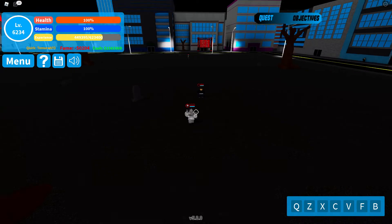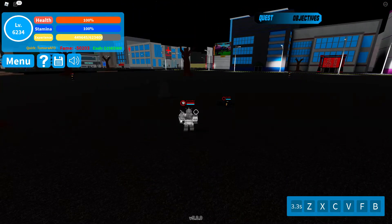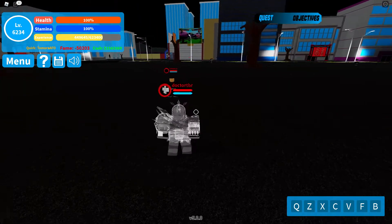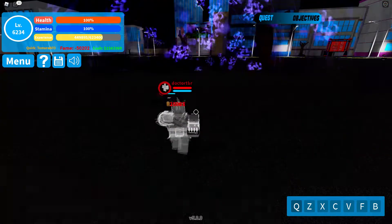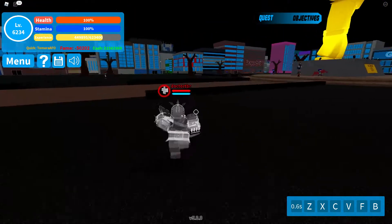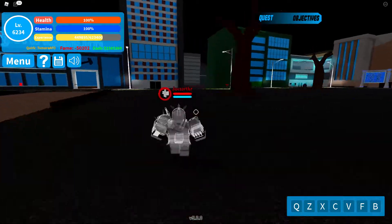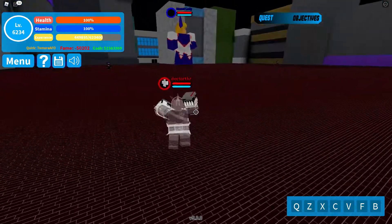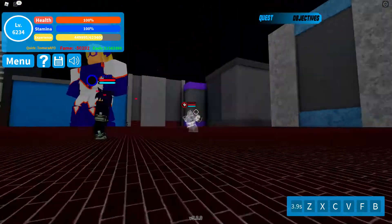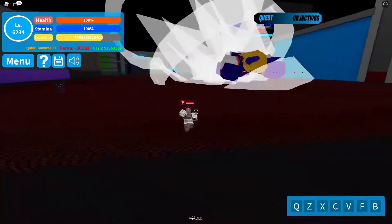First off is the Q move. You basically make a big blast in front of you — it's basically All For One's Q move but with a DK effect, which means you deal extra damage to enemies over time. For me it doesn't show because I instantly kill these guys. Going to try it on Mount Lady — and yep, there you go, it gives them a DK flame effect which deals damage continuously.